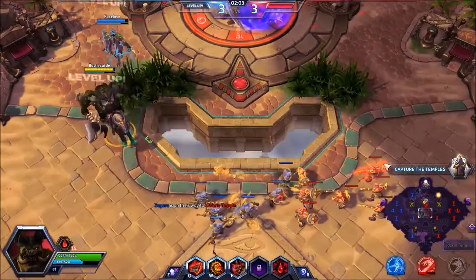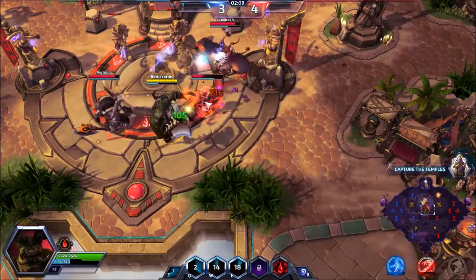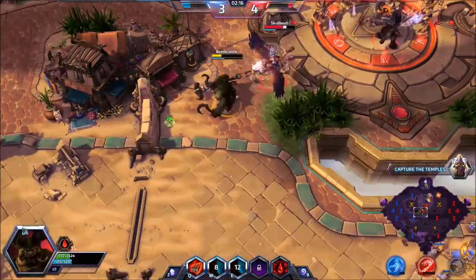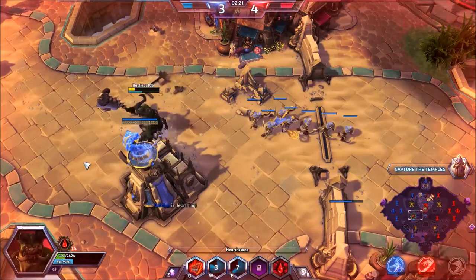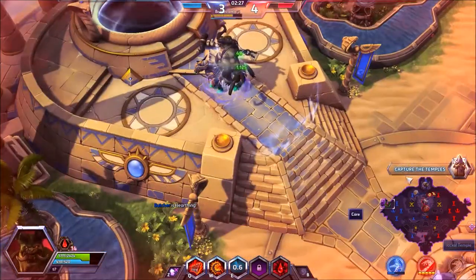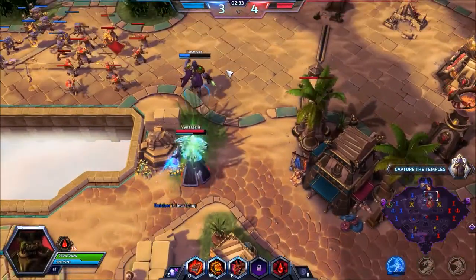I want to get Li Ming — so bye-bye Li Ming. She's probably going to teleport away. Yep. But I got her out of the circle, so she's no longer in the team fight. My team left anyway, so it wasn't actually a team fight. I'll just hearth and get more health, because my team decided to leave. He got out of that — I was not expecting him to get out of that.